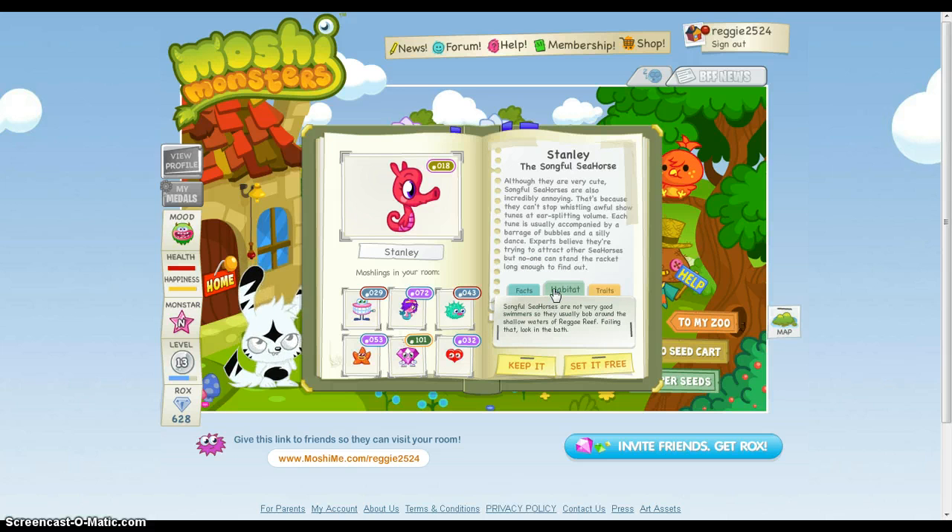Species: Songful Seahorse. Set: Fishies. Rarity: Common. Habitat: Songful Seahorses are not very good swimmers, so they usually bob around the shallow waters of Red Jay Beef or Reef. Failing that, look in the bath. Likes: Kazoo concerts and sea coats. Dislikes: Bubble bath and serious opera.